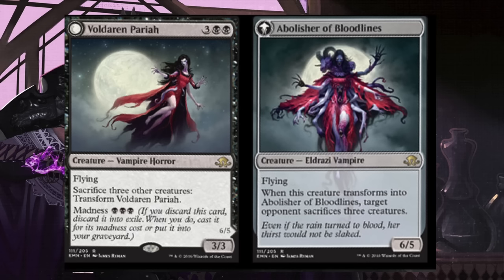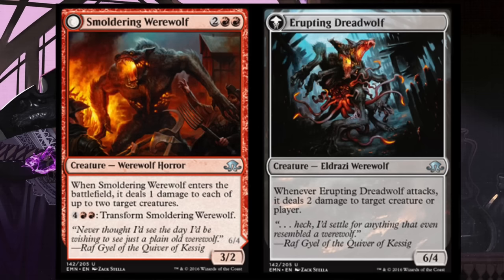Voldarin Pariah has flying. You have to sacrifice three other creatures to transform it. It has madness triple black, so if you sacrifice three creatures — which is a lot — you get a flying 6/5. Whenever this creature transforms, a target opponent sacrifices three creatures. Very interesting artwork. I don't know if this card is strong enough, but interesting.